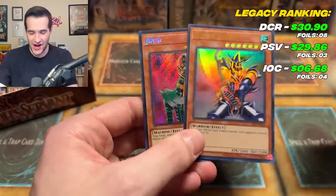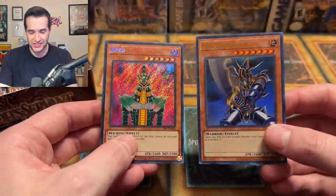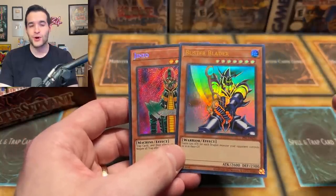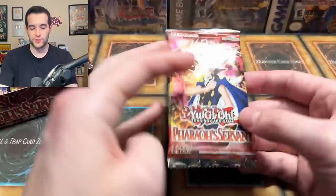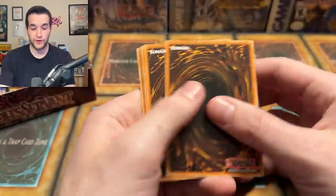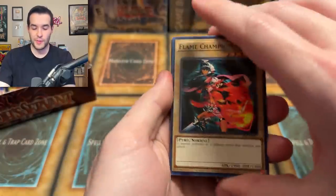Oh my goodness, talk about insane! Three total foils, two of the best cards in the set. We're not even halfway through and we've got two of the best cards. All we need is Thousand Eyes Restrict and Legendary Fisherman would be nice too — let's pull all the best cards, why not?